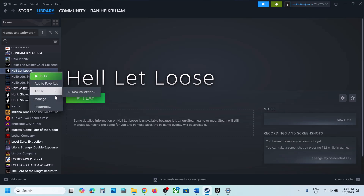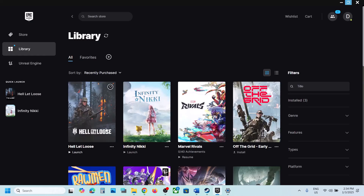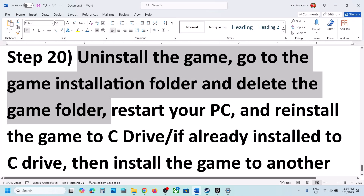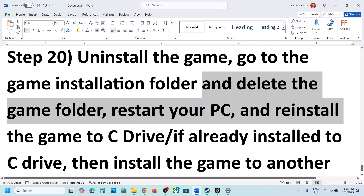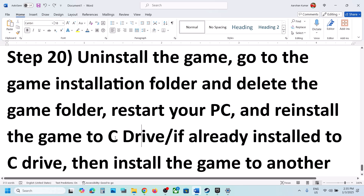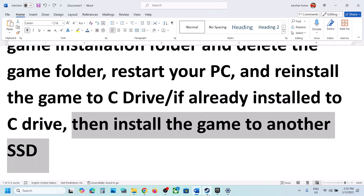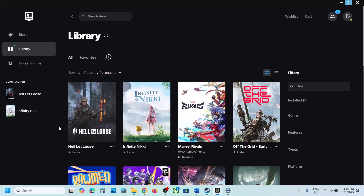The last step is to uninstall and reinstall the game to a different drive. Right click on the game, select Manage, and click Uninstall. In Epic Games Launcher, click on Uninstall. After the uninstall, go to the game installation folder, delete the game folder, restart your computer, and reinstall the game. If the game was installed on an external drive, D drive, or E drive, try installing it to the C drive. If it was already on C drive, try installing to another SSD. One of the steps in this video should help you run the game successfully on Windows. Thank you for your time — please like and subscribe.